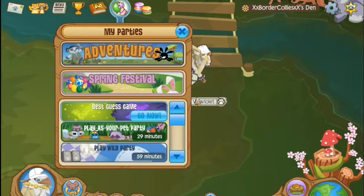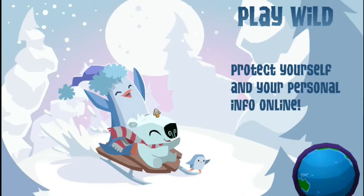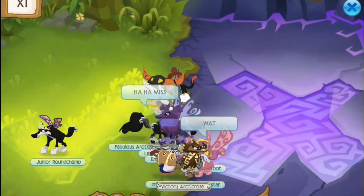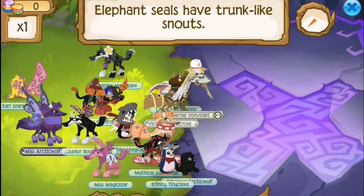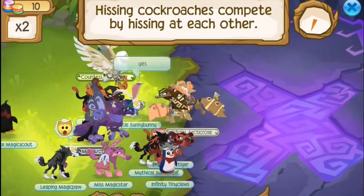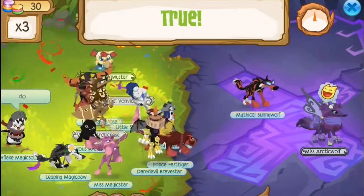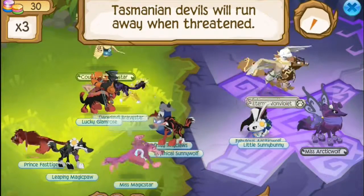I decided to do the Best Guess game because I like that board. Let's do a false game. 'Elephant seals have trunk-like snouts' - that's true. And then you just have to choose true or false. 'Elephant seals compete by using each other' - I don't even know this so I'll just go with the crowd. 'Many of them run away when in danger' - that's false, they'll fight.